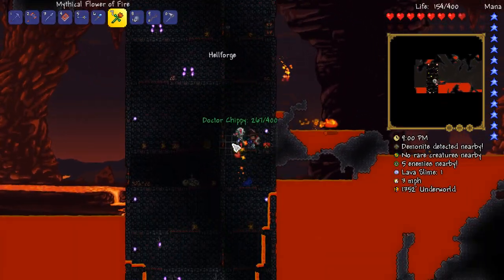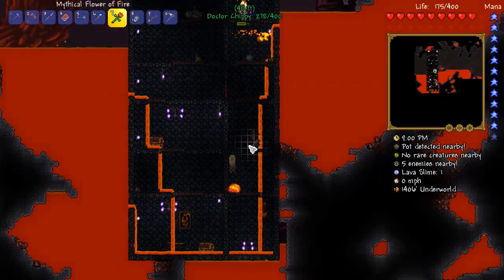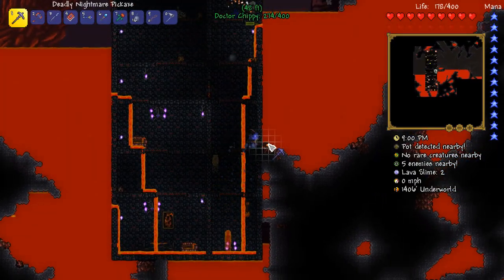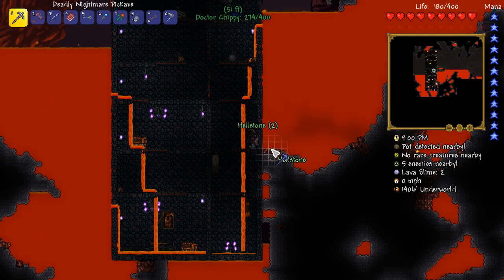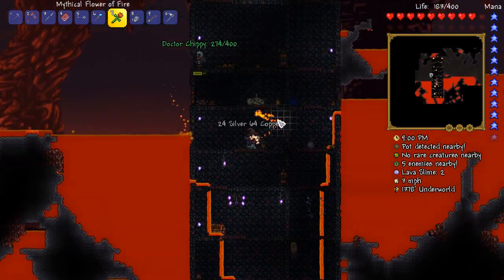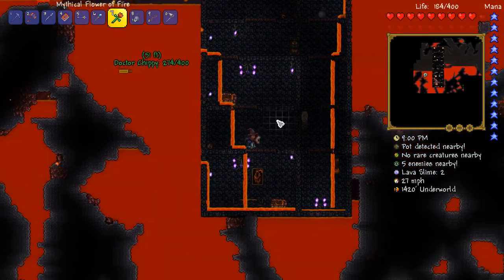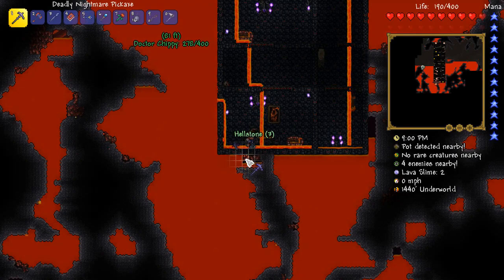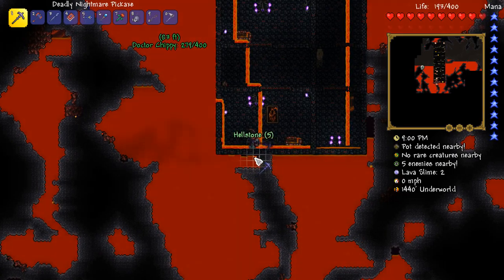I should probably do some hell diving now because I've actually got the furnace that we need. So I'm going to take an obsidian skin potion and get to where... I almost just encased you in lava. Well, that would be fun — above you I was about to open up the lava and I didn't realize I had to look below me. Surprise, lava!